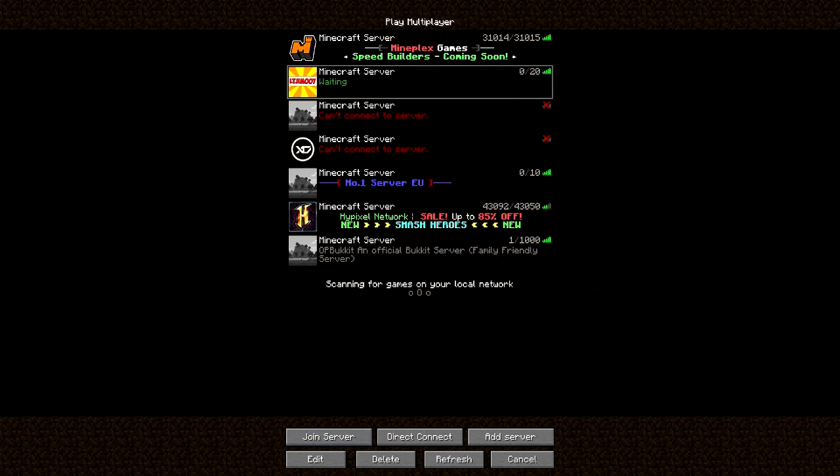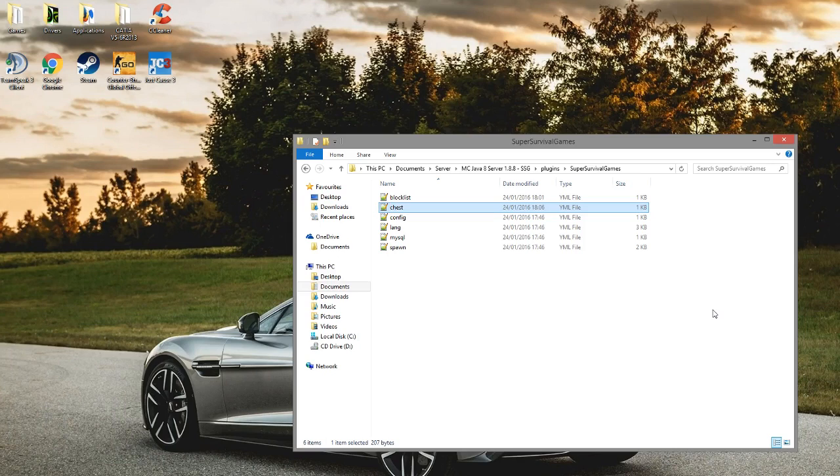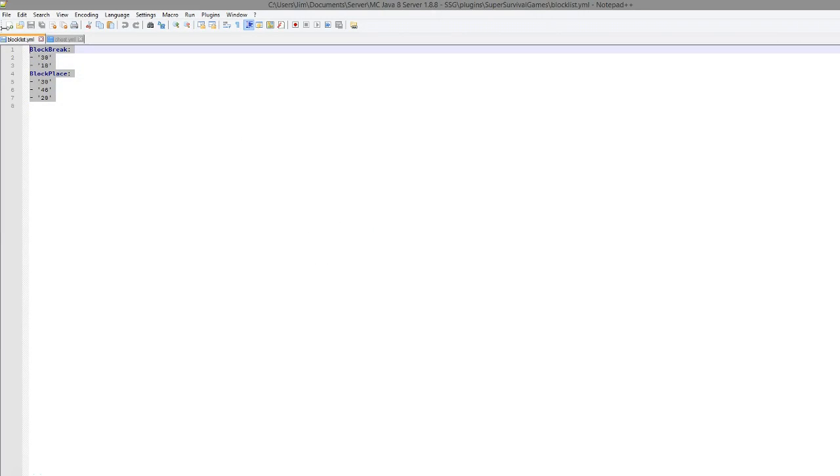Now we're going into the config files — there are quite a few of them, some of which we actually changed in-game. Here we are in the Super Survival Games folder and there are six files. Going into the block list first: this is a list of all the blocks that players can break and place while playing. It's really cool — maybe they could find some glass in a chest and build a tower to see over a mountain. They can also place TNT which will explode, and fire, whatever you want to use.